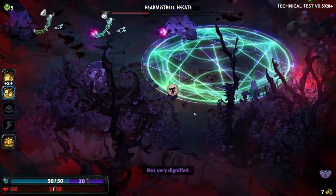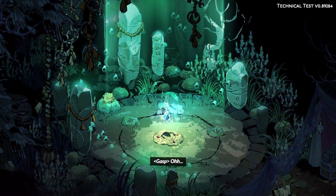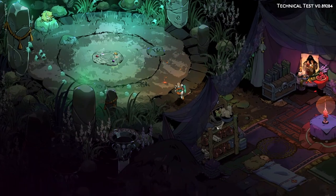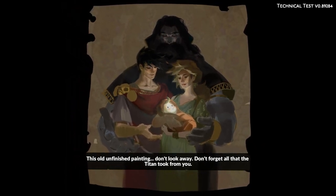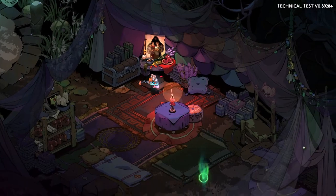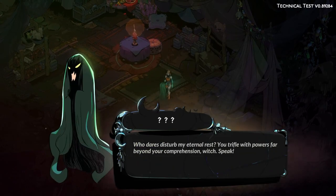One of the most commendable aspects of Hades 2 is its progressive approach to body diversity and character representation, which marks a significant leap forward from its predecessor. Supergiant Games has put considerable effort into designing characters that reflect a broader spectrum of the human condition, showcasing a range of body types, ages, and abilities that go beyond traditional video game aesthetics. Characters like Hephaestus, who uses a wheelchair, and Demeter, portrayed as both strong and matronly, reflect a thoughtful approach to character design — imbued with unique backstories and abilities that resonate with their physical appearances.